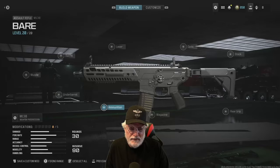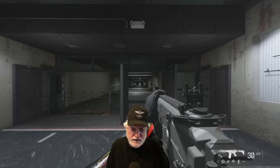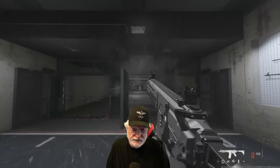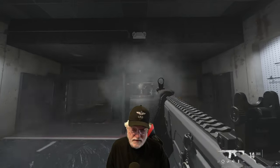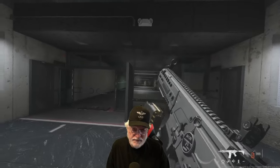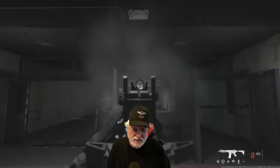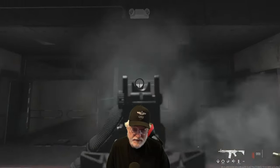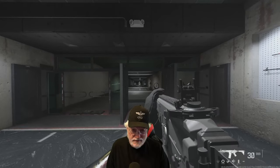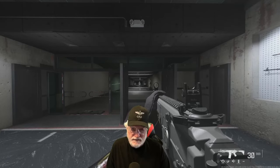Speaking of recoil, let's have a look at it at the shooting range. First, this is going to be hip fire — I won't try to control it. It's going straight up and slightly to the left. Let's look at that one more time: straight up, bounces a little bit, slightly to the left. Now let's aim down sight with no control. Looks like it went absolutely straight up. The recoil looks different — it went straight up, maybe a little bit to the left.